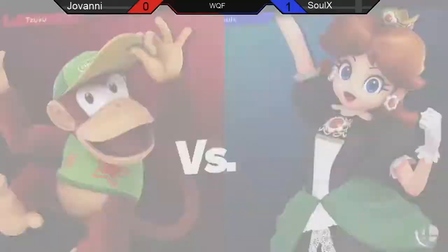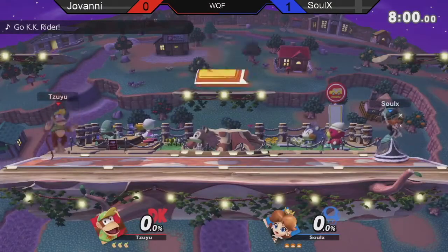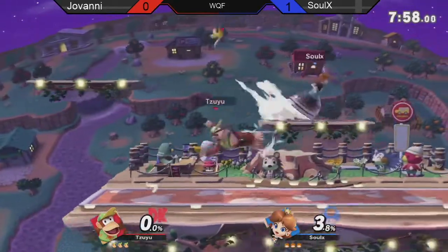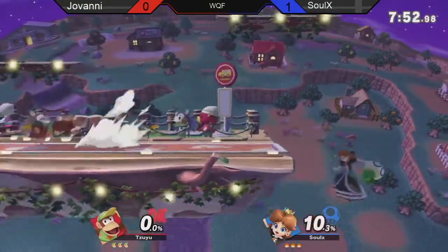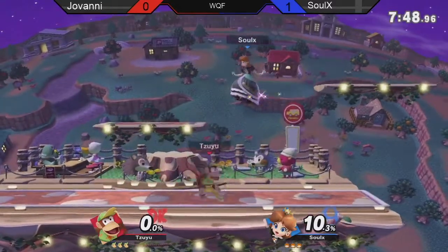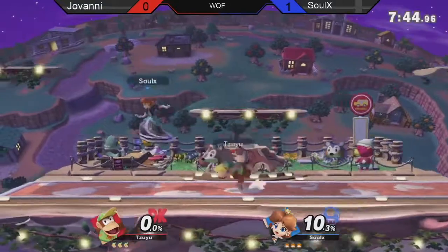Game 2 here. Same characters. Looks like Smashville — interesting counterpick from Giovanni. I don't really know if he picked Smashville as a counterpick or whether or not he could. He's a really smart player; I don't really understand the reasons why for this stage, but I'm sure there's something. Maybe those platforms on the side are going to be helpful for Diddy to get some setups on the ledge.